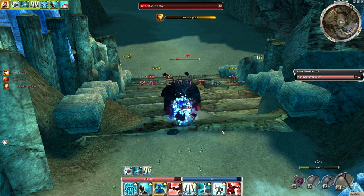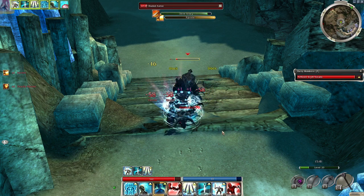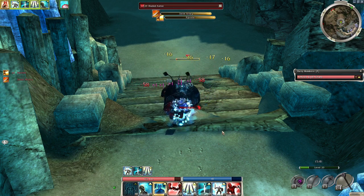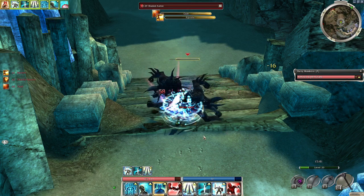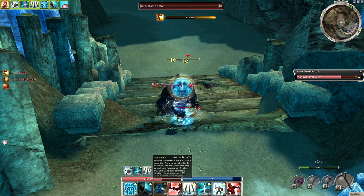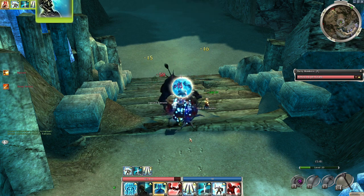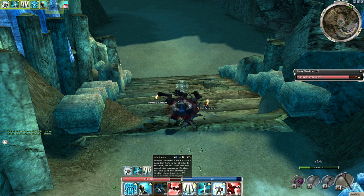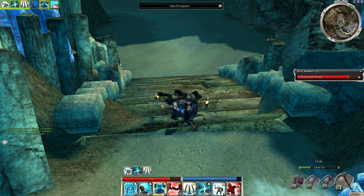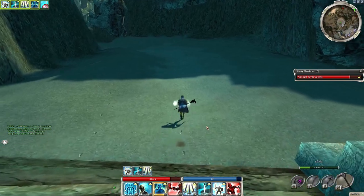If I remember correctly, at the end of this battle there's an Ectoplasm drop. Let's see how it goes. There we go — going down — and yes, the Ecto drop, as I had anticipated. Let's heal up the bleeding first, then pick up the Ecto, and move on to Graspings.